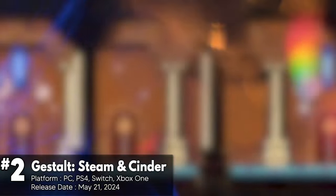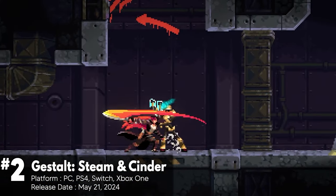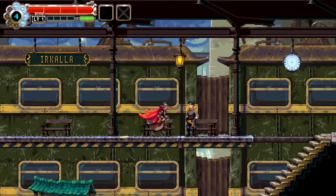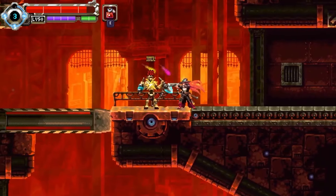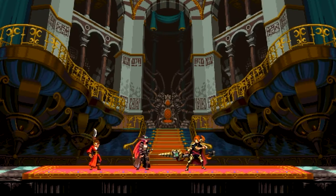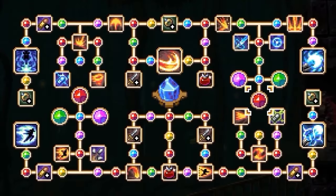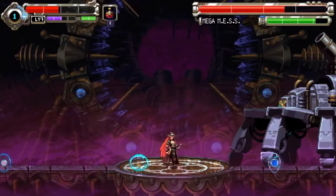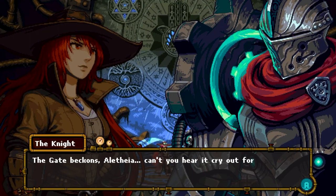Gustalt: Steam and Cinder is a Metroidvania game that involves exploring a world filled with steam-powered machinery and ancient magic. The combat system is nuanced and varied, featuring both close combat and remote shooting approaches, allowing players to master melee combos and ranged attacks. The game features a unique blend of exploration, platforming, and combat, with a focus on the protagonist's ability to manipulate steam to solve puzzles and defeat enemies. It has garnered attention for its mesmerizing art, varied combat system, absorbing narrative, and the ability to change the fate of the characters.